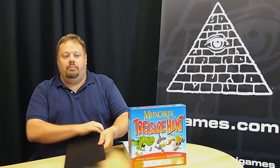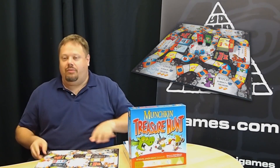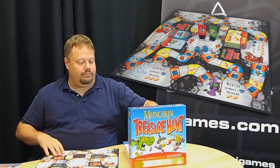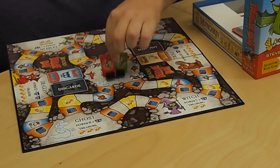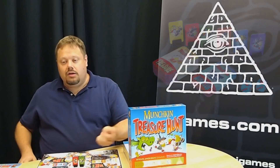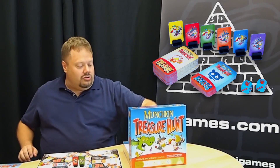First thing inside is a board. You can't have a board game without a board. Of course, it comes with rules. Character pieces — each one's got a male and a female side. Comes with dice, two decks of cards.